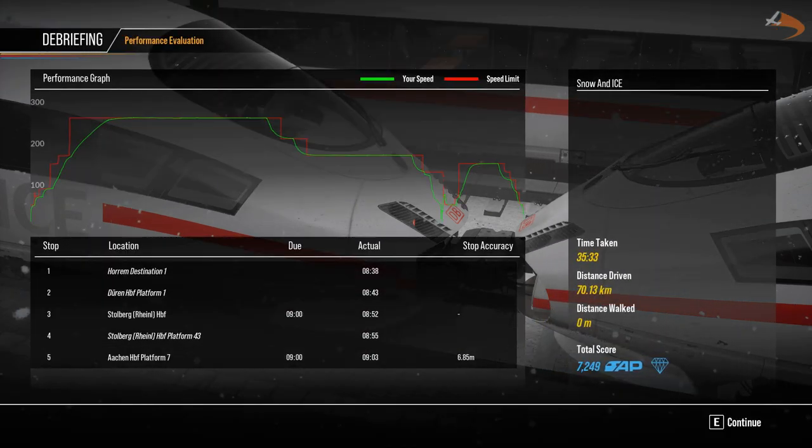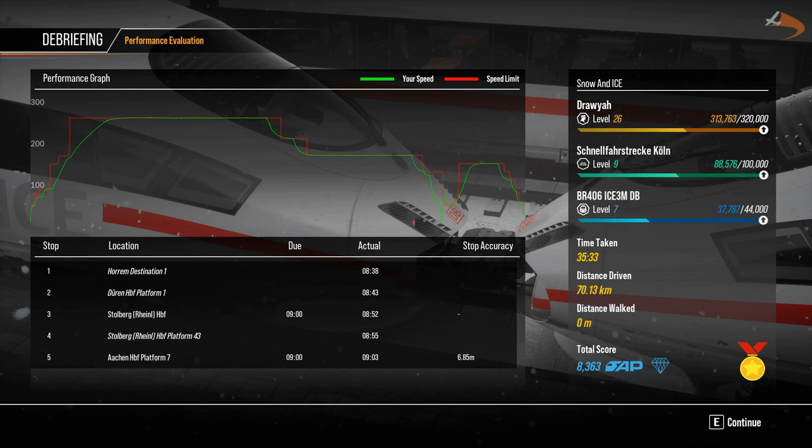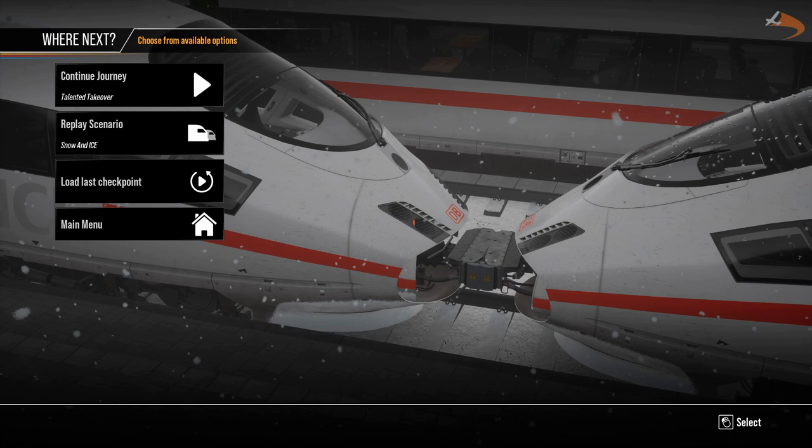There are our driving graphs. Once again, with the AFB used, the speed control was pretty much perfect for that service. No complaints on that. Level 26 on the character, level 9 on the Chanel Fast Select, and level 7 on the BR-406 ICE-3M. Stopping distance within 6 metres, which is fine. And a gold medal to seal the end of that. A more than viable service, one that I very much enjoyed. So that brings us to the end of the Chanel Fast Select. I really enjoyed this route — it's a lot of fun to drive, a lot of fun to look around. The trains are amazing.